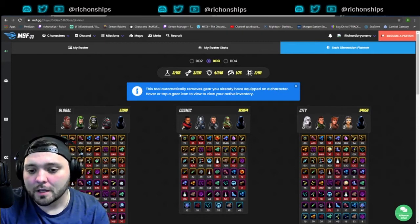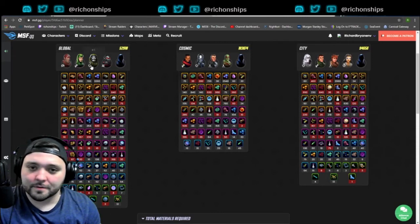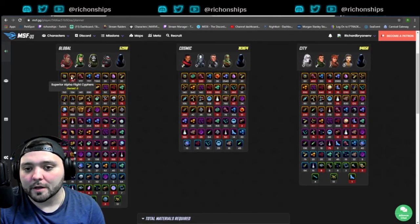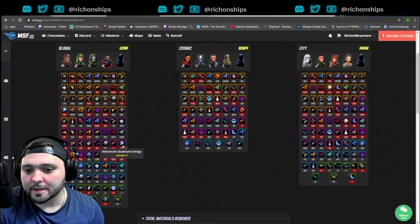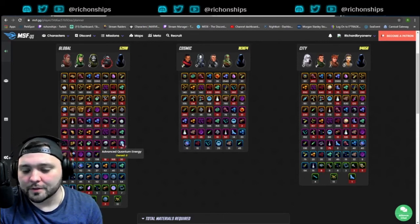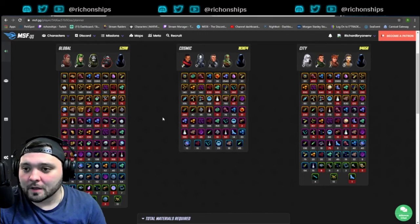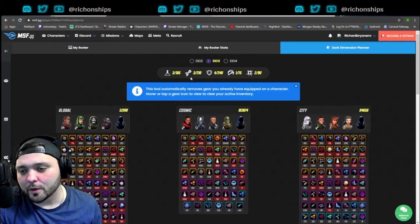Switching over to the DD3 planner — I put in a bunch of random characters. It doesn't have a Legendary tag since that doesn't exist in DD3, but it has Global, Cosmic, and City. It does the same thing — tells me how much gear is needed and what's missing. Red means I don't have enough. If you're going into DD3, it might be useful to enter the purple gear as well.